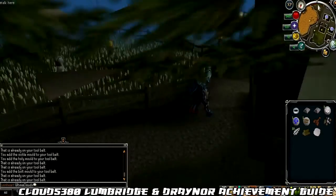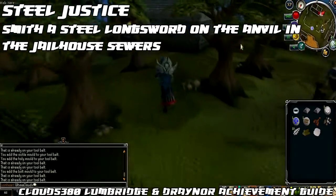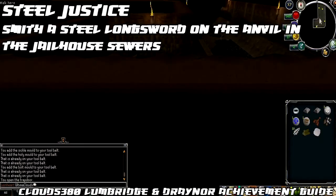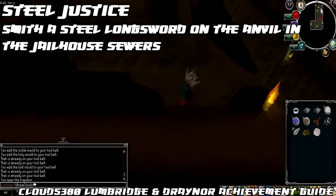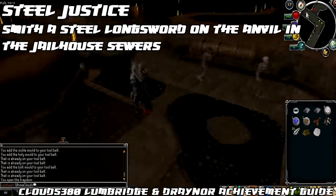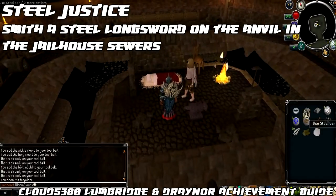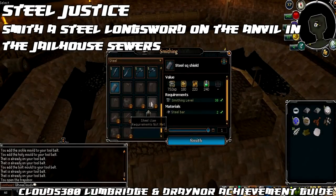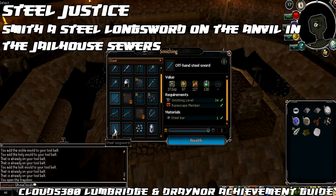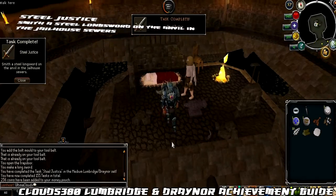We're going to get started with the first task. The task we're completing first is called Steel Justice, and that is to smith a steel longsword on the anvil in the jailhouse sewers. There's a ladder around Draynor that takes you down into the sewage system, and pretty much in the middle there's an area with a man who has a bed and an anvil. This is where you make your steel longsword with the two steel bars and hammer, plus your 36 Smithing requirement.